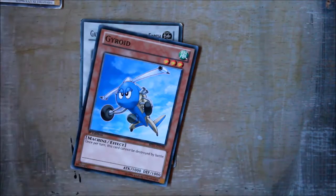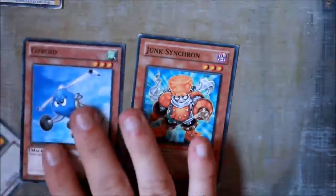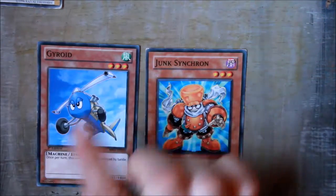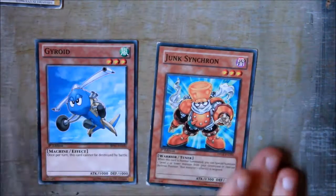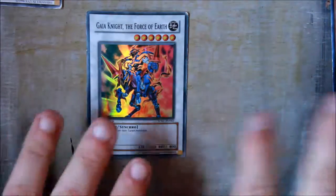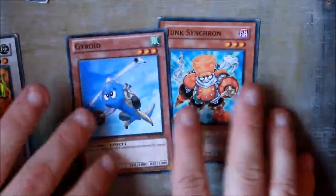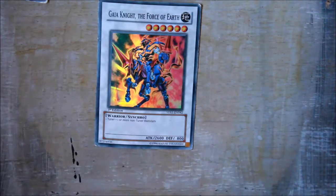For example, if you had two three-star monsters on the field, you add them up and look in your extra deck to see if you've got a monster that adds up to six — one, two, three, six. That adds up to six, so you Synchro Summon: send those monsters to the graveyard and summon that monster from your extra deck. You can only use monsters from your side of the field.